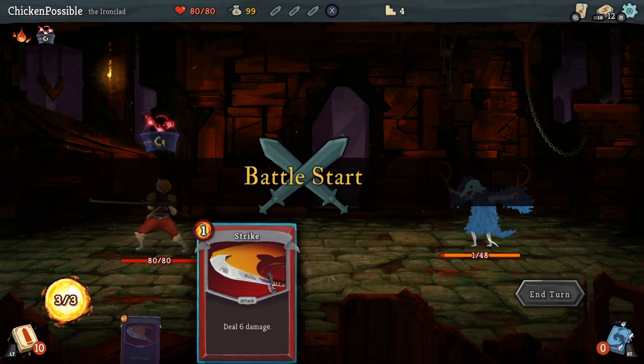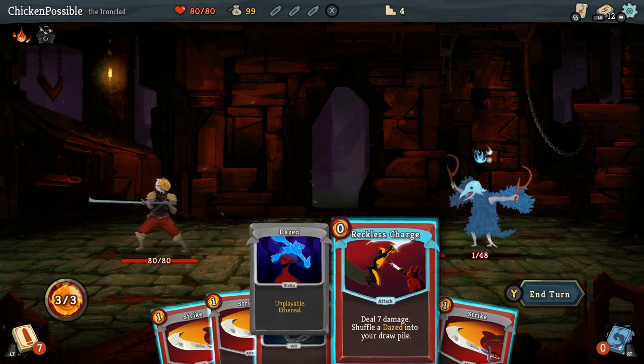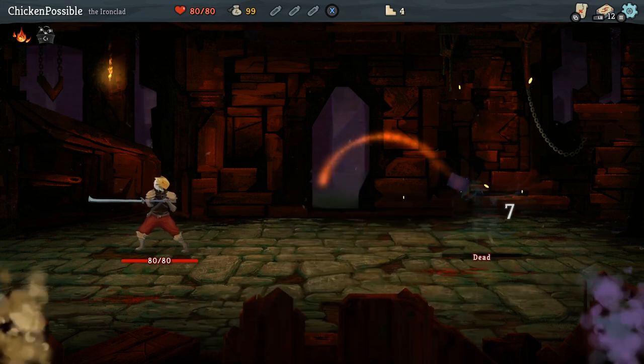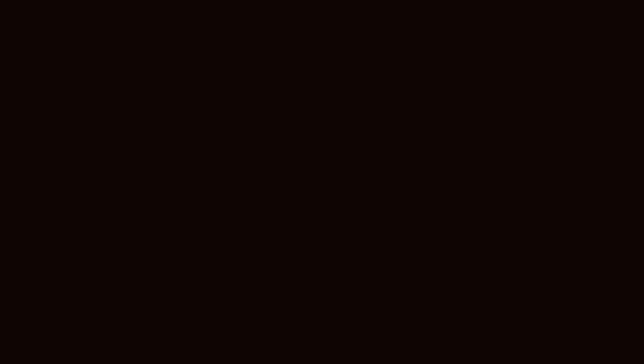This guy normally would be difficult to defeat, but he actually only has one health point as well, so I can just choose a strike card of some sort. Some of the cards will have a zero on them, so they don't use up any of your turns. Don't go for the elite — we want to go for the low-level enemy there.